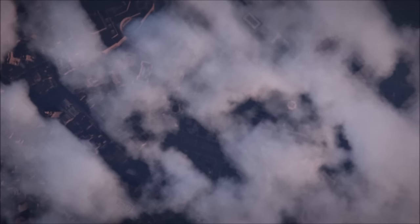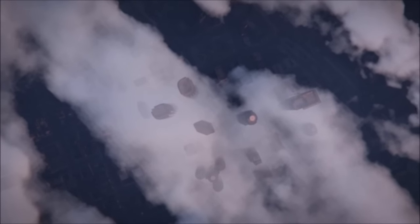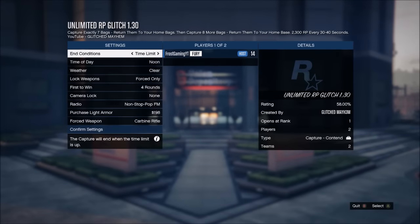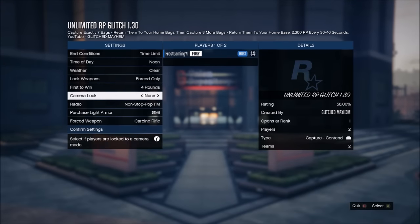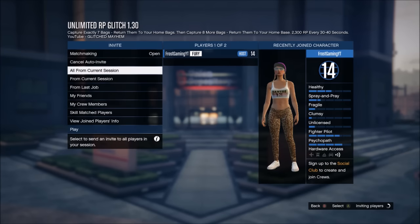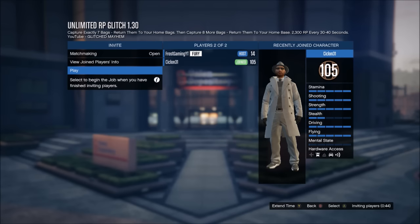This glitch isn't actually AFK, but it will allow you to earn a lot of RP in a very short amount of time. It is a very good RP glitch. Just set all the settings here to whatever you want, and then grab yourself someone to do it with. I'll be right back when somebody has joined — you need a player to do this job with.